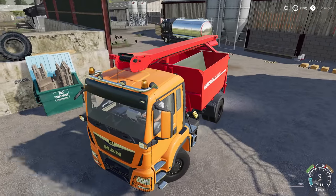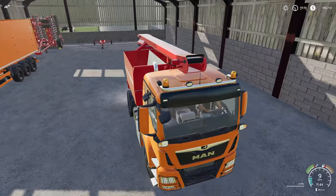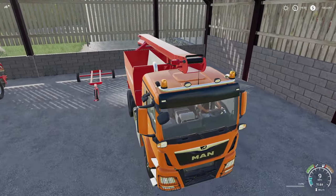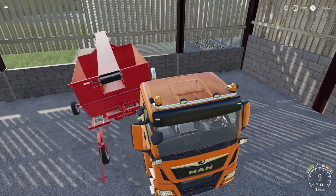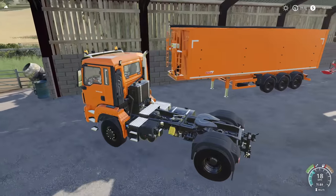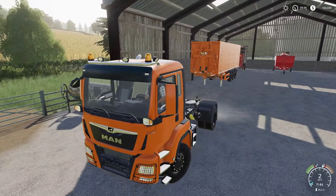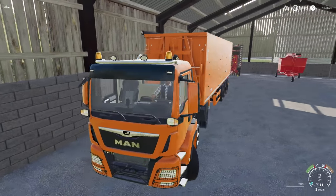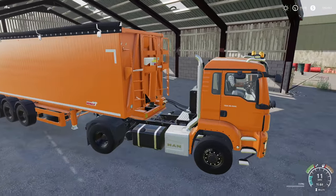So the natural thing to do would be to sell it. There are a couple things we need to do while we're out and about: we need to get the wheat sold, get this unloaded, and we need to buy the BGA.